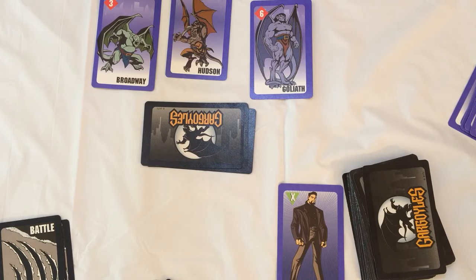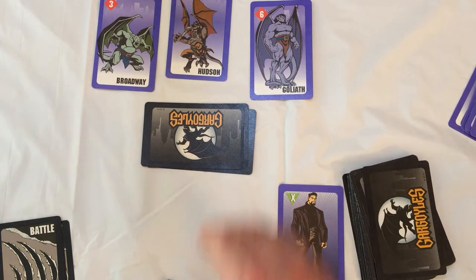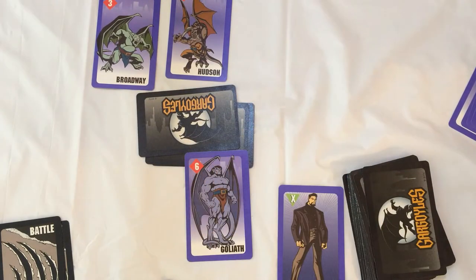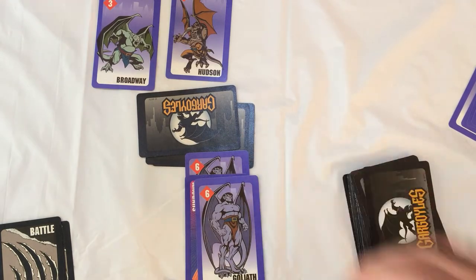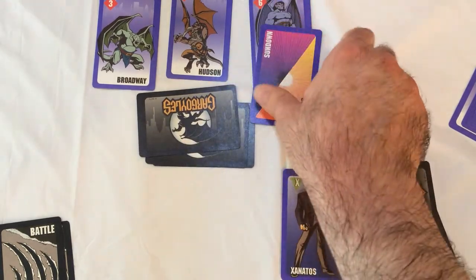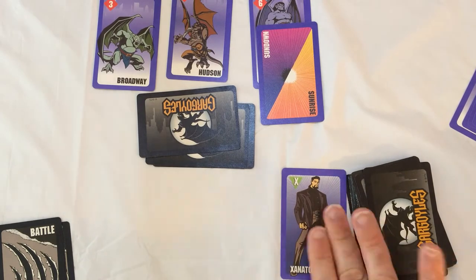You take any gargoyle card you want from any player and add it to your own collection. There is no defense against Xanatos. If a player has a sundown card on top of a gargoyle, you may use Xanatos to take the top gargoyle — the other two cards in front of the other player stay. So if your opponent has sundown on top of Goliath, you play Xanatos, you get Goliath face up in front of you. That's how he works.